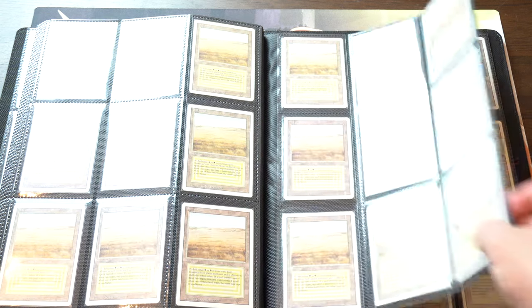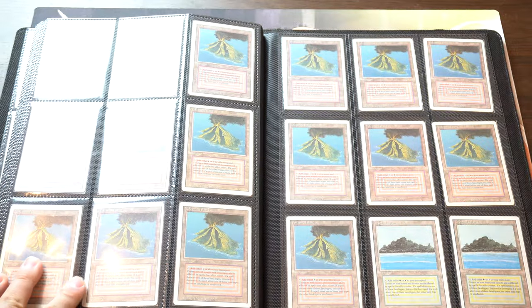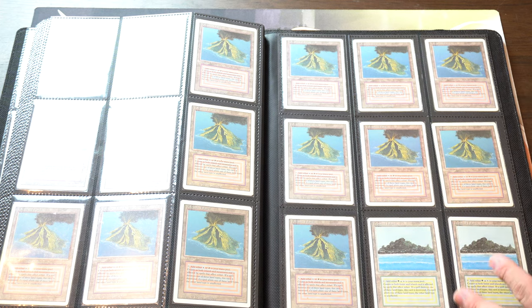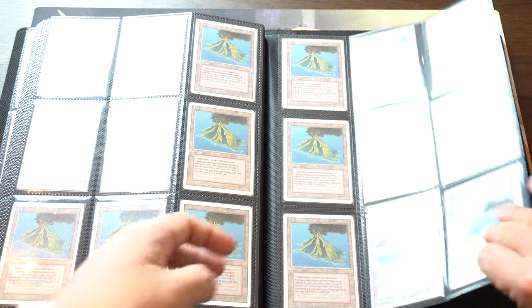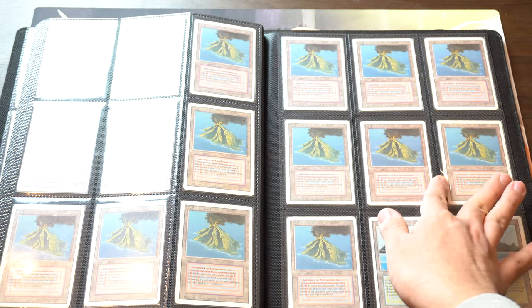Oh, it's Volcanic — okay, duh. I was like, wait, there's a land here that's more valuable. Volcanic, yeah. Out of all the dual lands, I'm very symmetric about it, and it kind of annoys me that I don't have nine or eighteen Volcanics to show off. We have what looks like sixteen of them. It's kind of annoying but it is what it is — those are mostly extra copies.